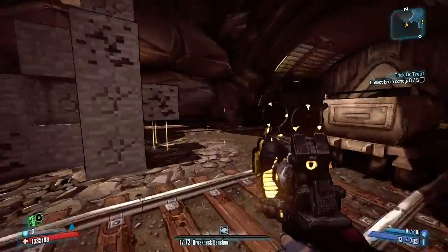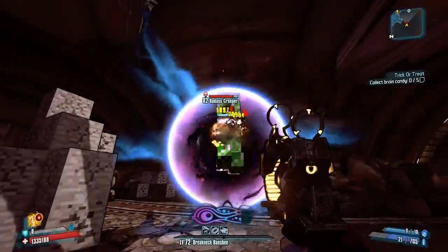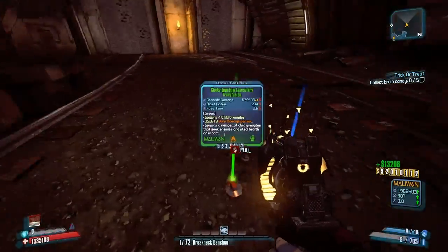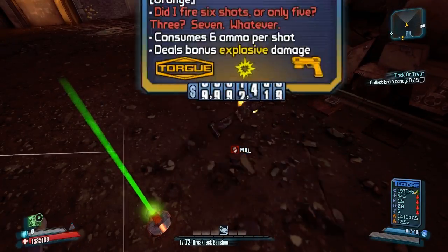Once you get past all of them, a Badass Creeper will pop up. He's the one that's capable of dropping the Longbow or the Blockhead. And as you can see here, we get the Blockhead to drop — and it's a good one too, a Royal Blockhead.